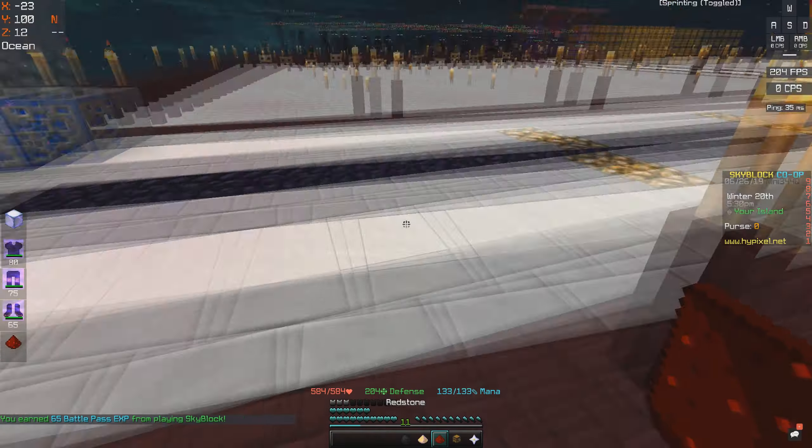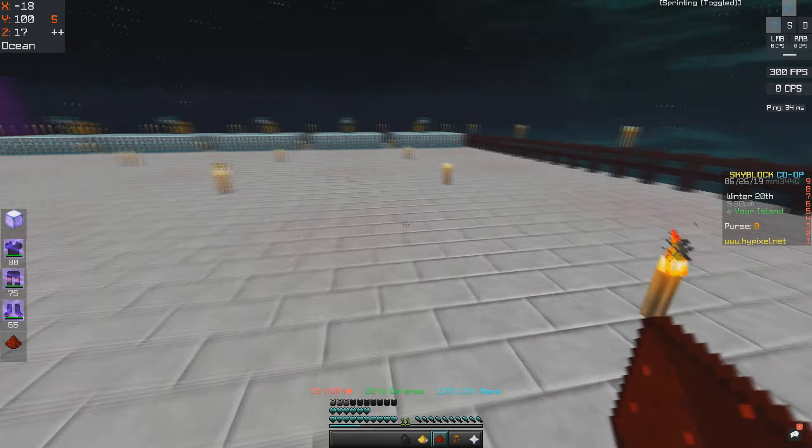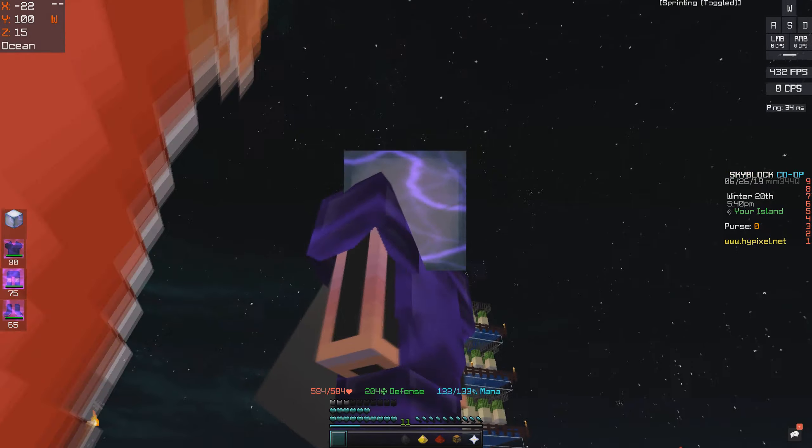Once you get the haste 3 potion, you can extend it to like 8 minutes with redstone. And if you put enchanted redstone in it, it's 16 minutes. But that's a long time to be mining wood, so I just do 8 minutes.